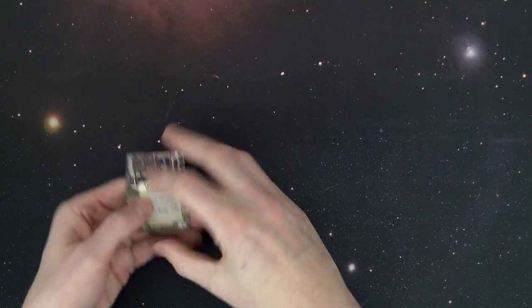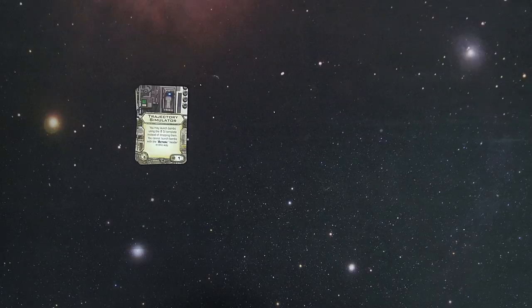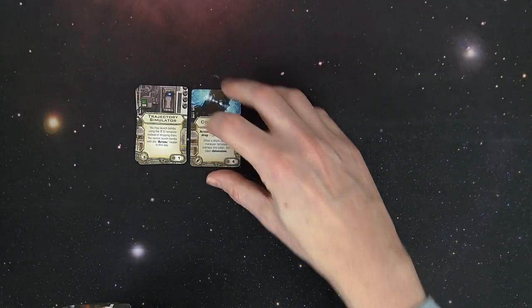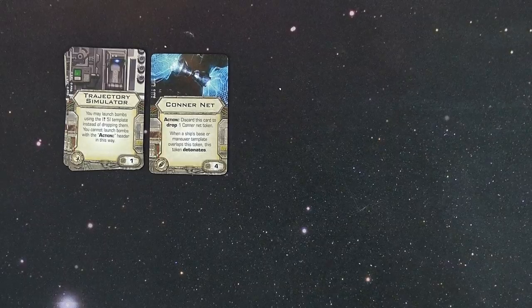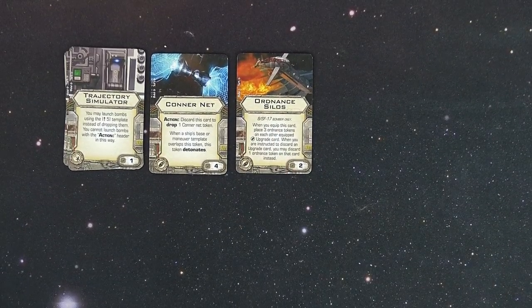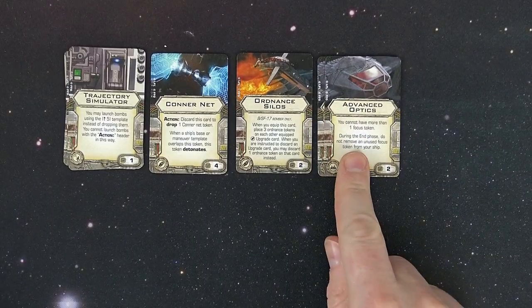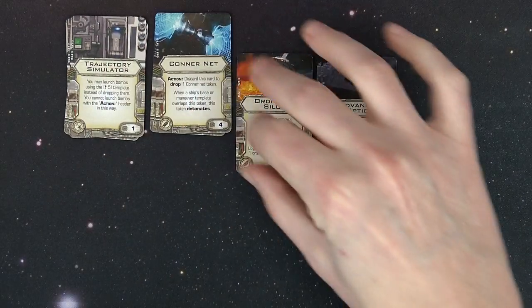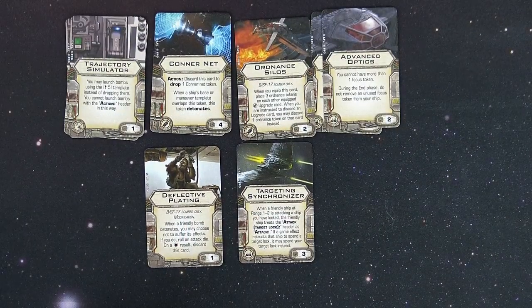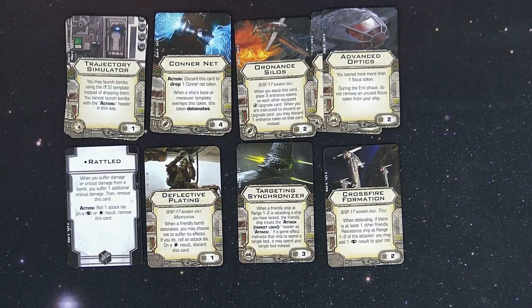Looking at upgrade cards: there are multiples in here. The trajectory simulator says you may launch bombs using the five-forward template instead of dropping them — and you can put this on any ship. That's a fresh take on ordnance. There are ordnance silos giving three ordnance tokens for your upgrades. Advanced optics: you cannot have more than one focus token during the end phase, but unused focus tokens are not removed, so they can stack. There's also a targeting synchronizer, a modification called Deflective Plating, a title card, and the rattled condition card.